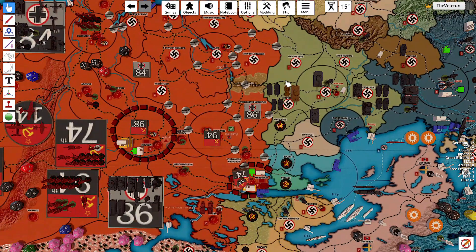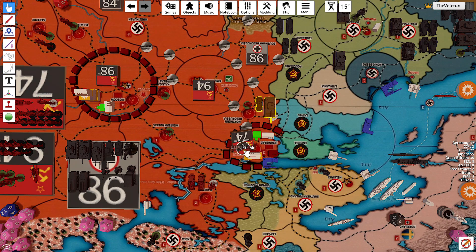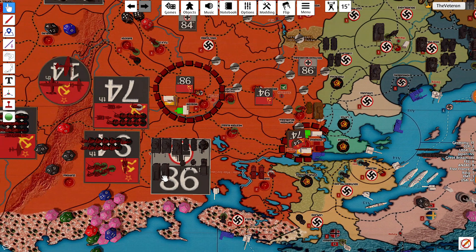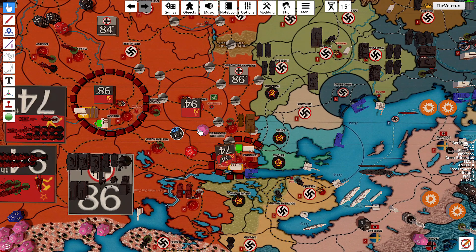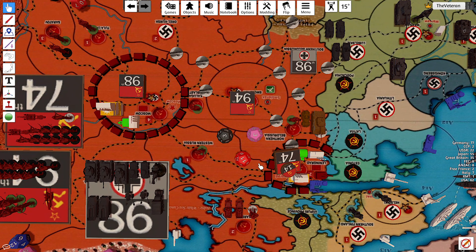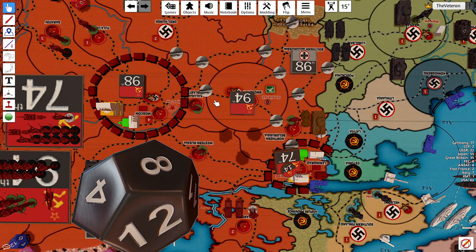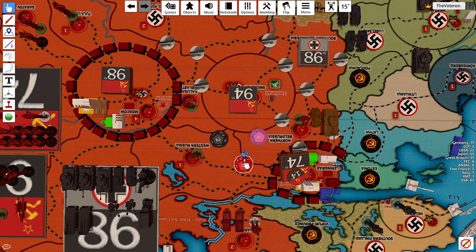Our only combat: we have this heavy armor and mech 1 and 2 to attack Northern Belorussia. The Soviets have a fighter in Leningrad, but I don't think they're going to scramble. Roll the mech in black, tank in pink, and the Soviet militia in red. We get 2 hits and the militia misses.